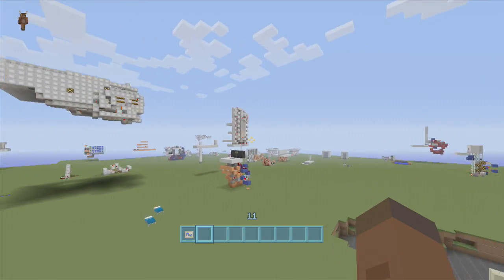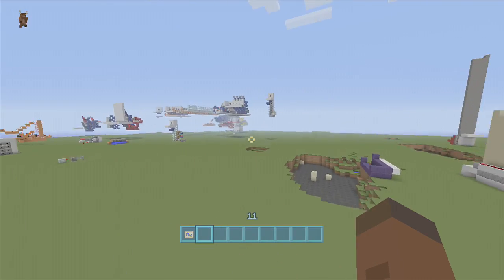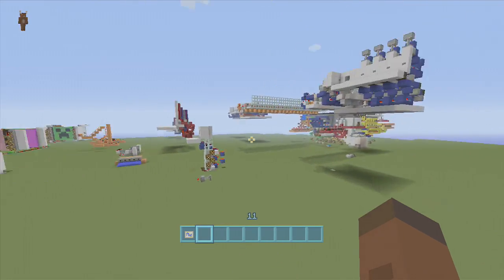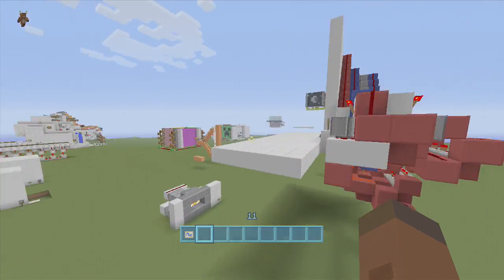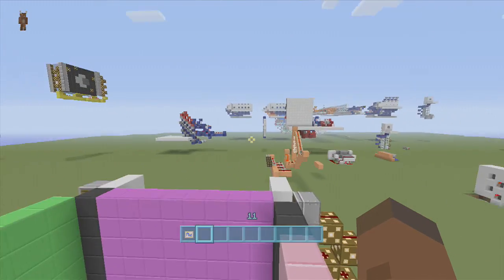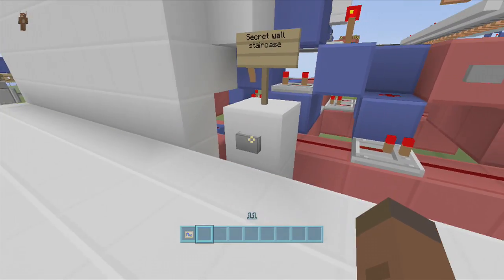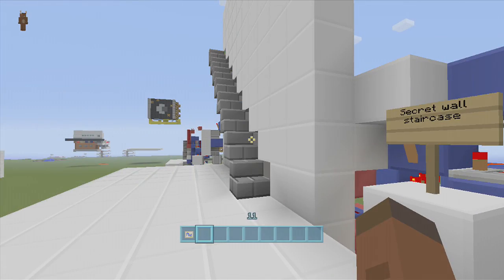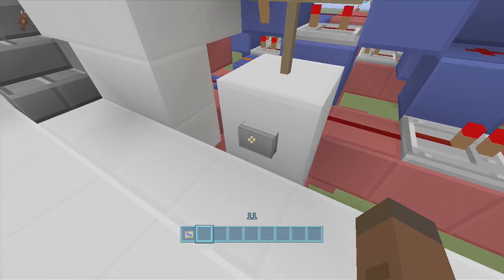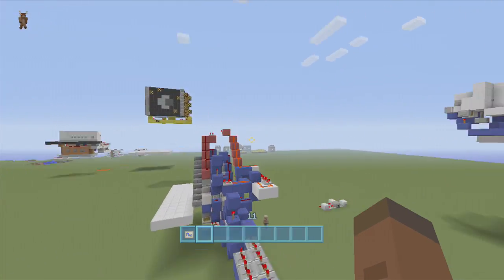Having signs makes it easier for people to know what they're pressing. Everything that has a sign on it I've done a tutorial on — I think there's only a few things I haven't. Like this one: I haven't done a tutorial on my secret wall staircase yet. Let me open that up — hey, secret wall! And let's close it. I still have yet to do a tutorial on that.